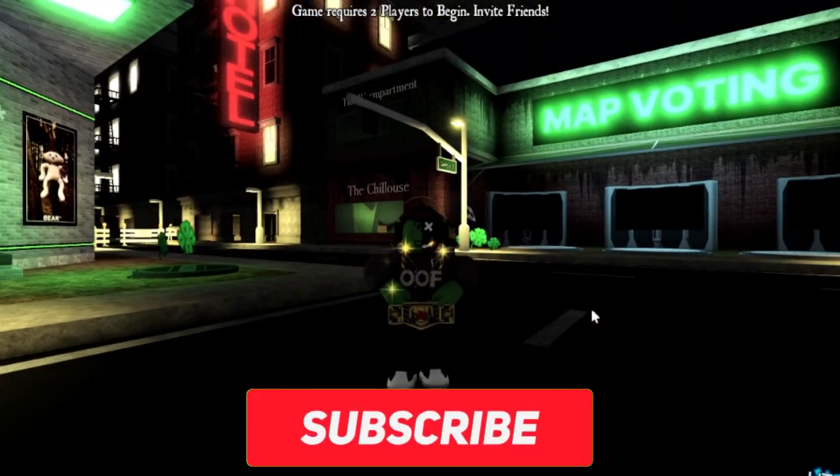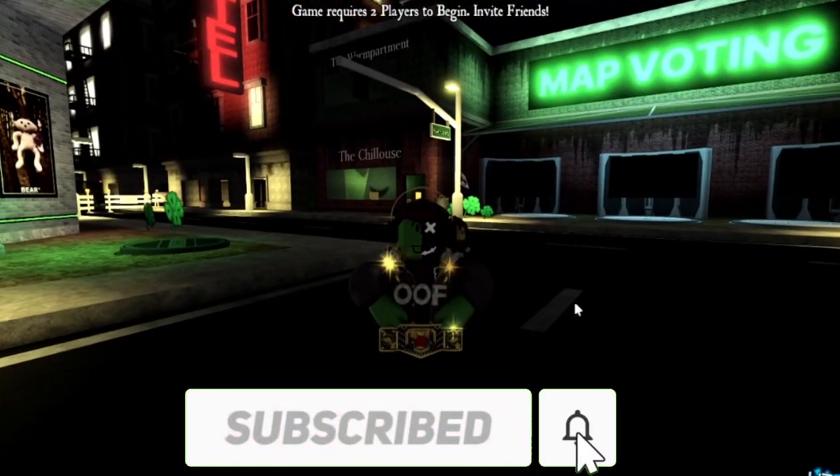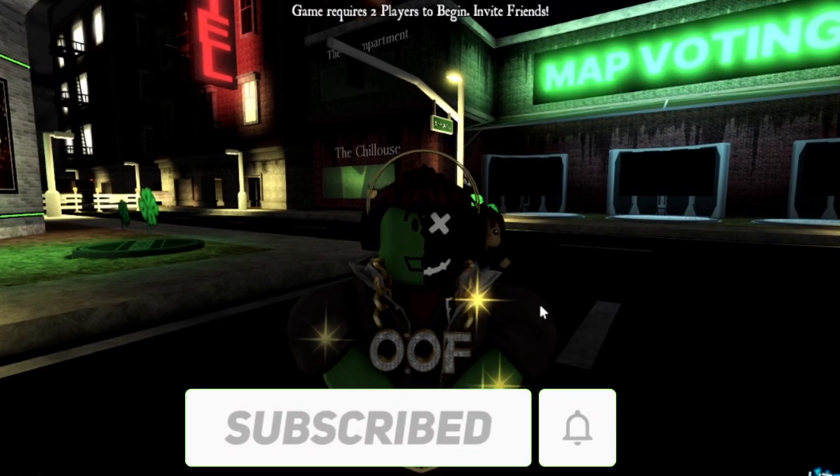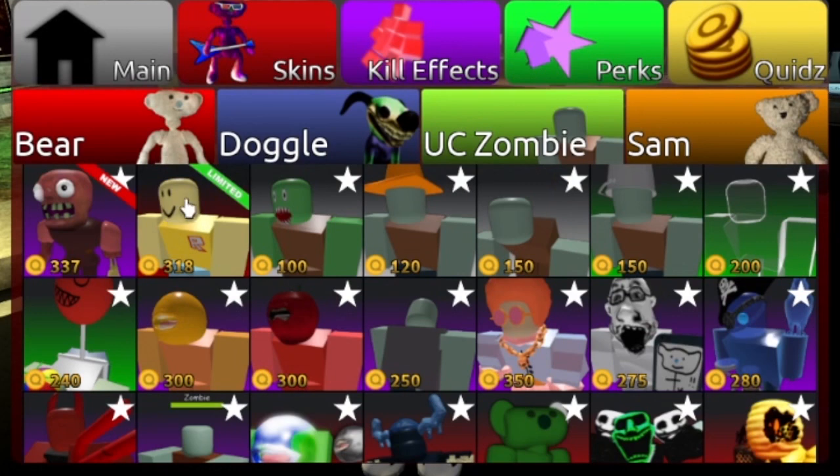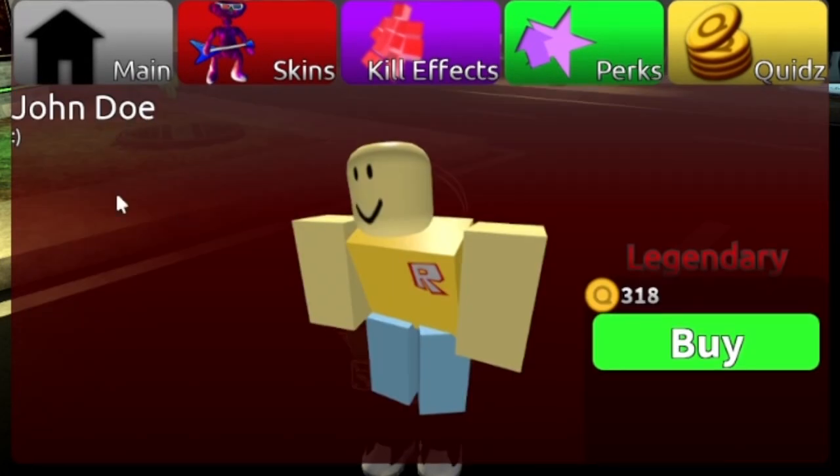Hey guys, it's the box of this hat. So today there's a new zombie skin and we're going to be showcasing it as well as the new kill effects. Go to your zombies — right here, the second skin, there's one called John Doe.